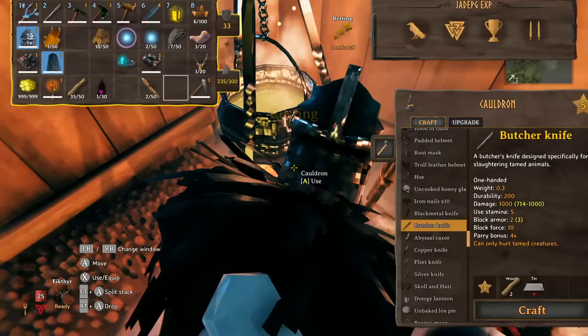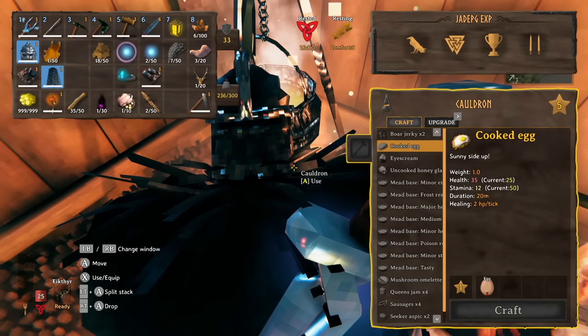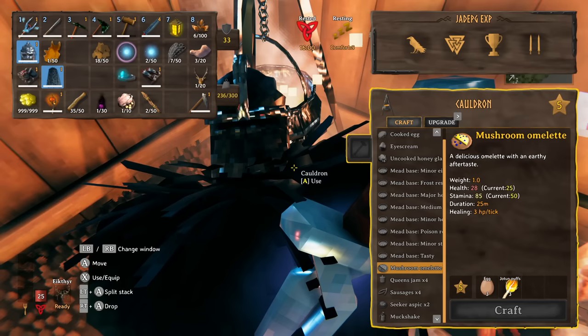Combining them into recipes is even better. You'll need some honey and the new jotun puffs to make uncooked honey glazed chicken, ready for the oven. A simple cooked egg gives 35 health, 12 stamina, a 20-minute duration, and 2 HP per tick. You can also make a mushroom omelette, which requires one egg and some jotun puffs: 28 health, 85 stamina, 3 HP per tick, and a 25-minute duration.